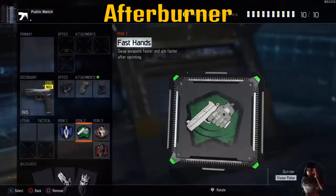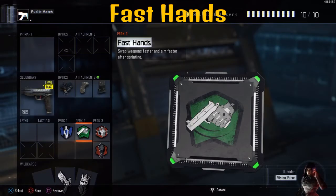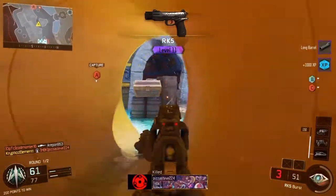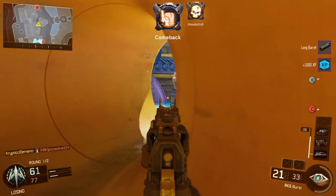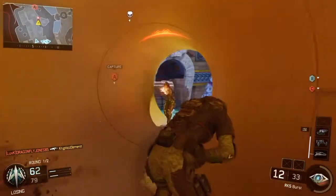Moving on to perks, we have Afterburner, just so you can have more recharging power to your thrusters. Next up, we have Fast Hands to simply aim faster after sprinting. Then we have Awareness to hear the opponent's footsteps much easier. And then lastly, we have Dead Silence, so you don't have to worry about the sound of your footsteps getting in the way of the sound of enemy footsteps. That's it for the class setup.